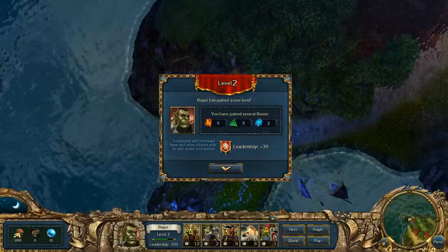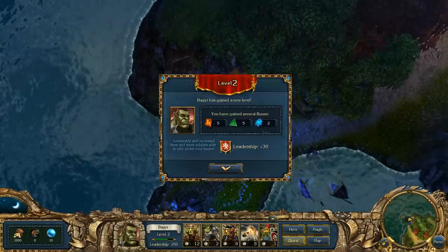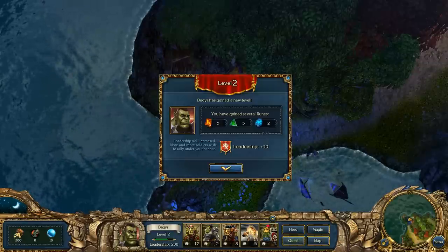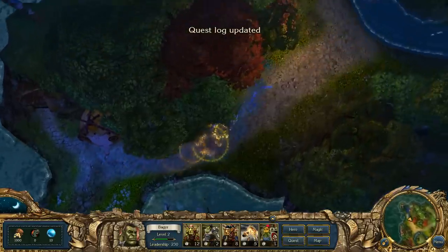We get a level up! Because we've done our first quest we get 5-5-2 runes - you see very little blue runes - and 30 leadership, which means we can have more troops in our army.